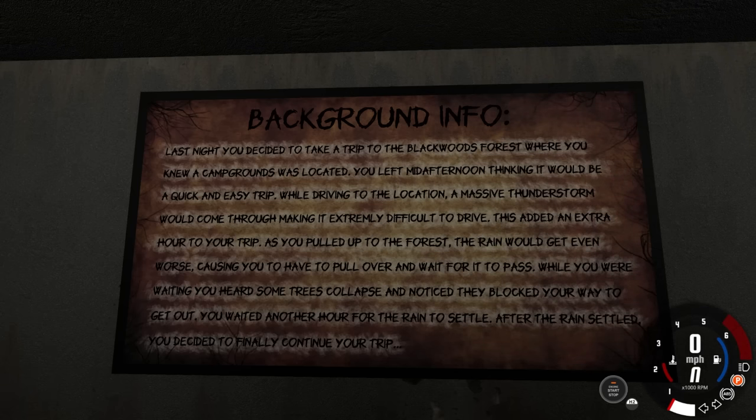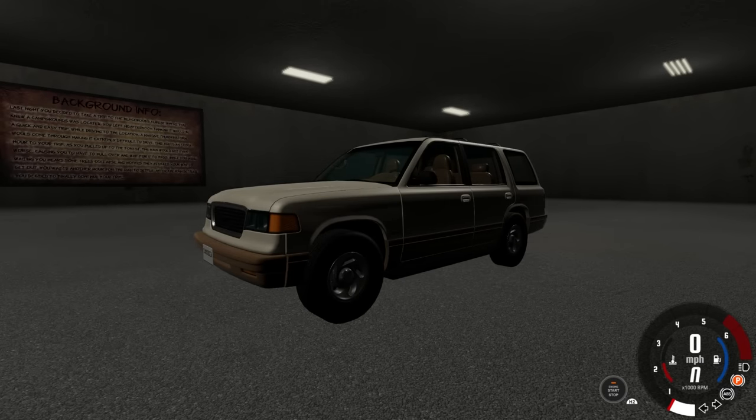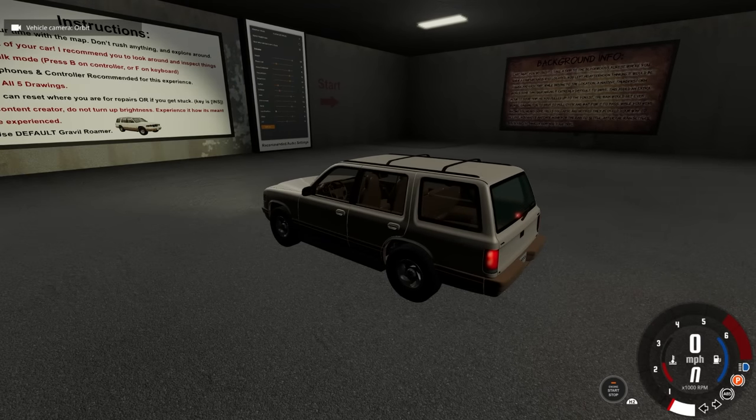This added an extra hour to your trip, and as you pulled up to the forest, the rain would get even worse, causing you to have to pull over and wait for it to pass. While you were waiting, you heard some trees collapse and noticed they blocked your way to get out. You waited another hour for the rain to settle, then decided to finally continue your trip. So yeah, it's gonna be a little dark — I'm gonna warn you now. We do have headlights, so let's go ahead and head over to the start.